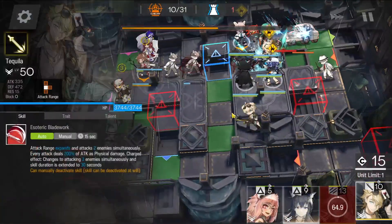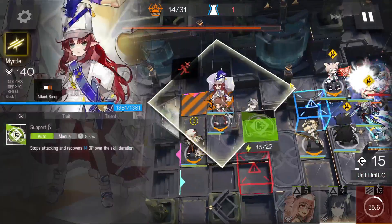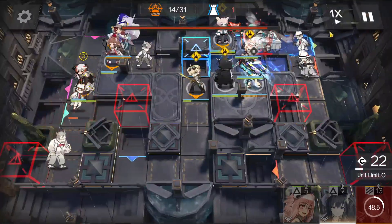Retreat Elysium and bring out Tequila. Activate Chan's skill. Retreat Myrtle — actually, let's wait a bit. Activate Myrtle's skill one last time.